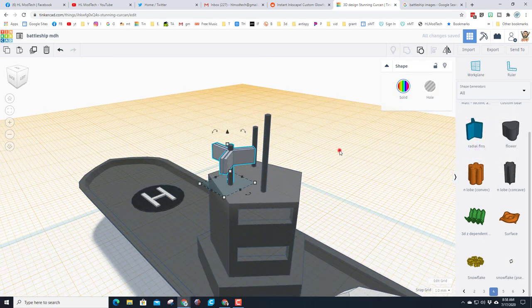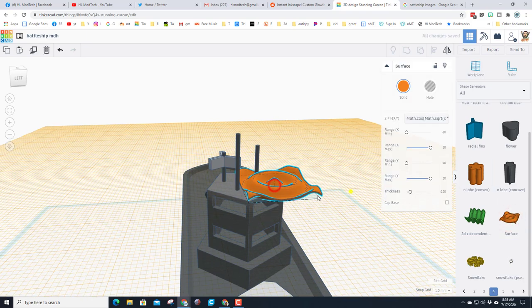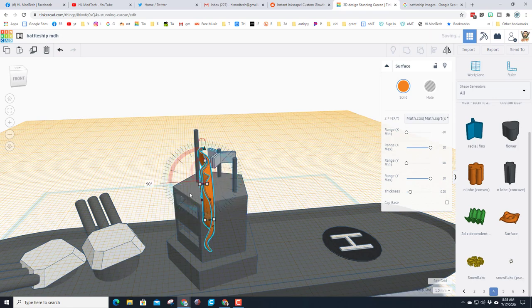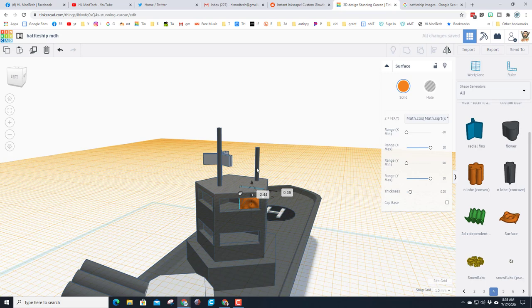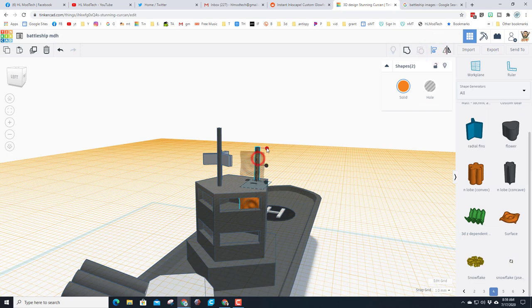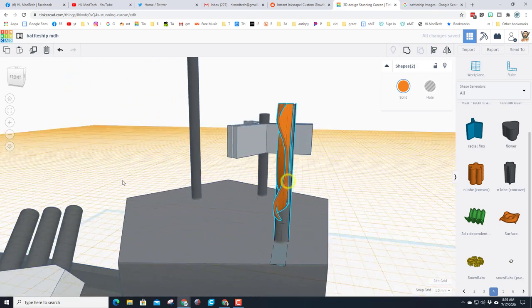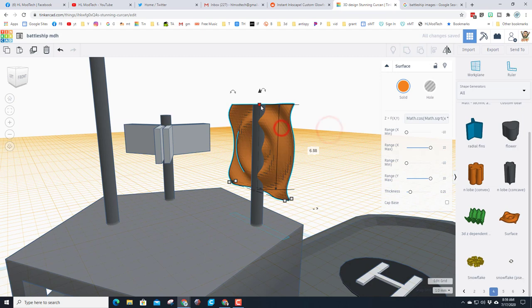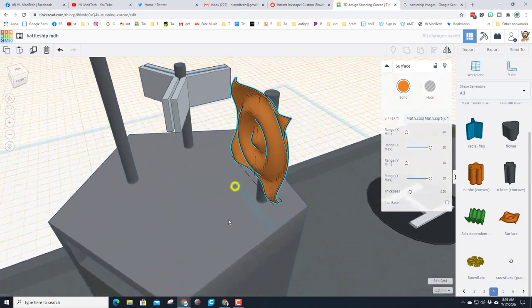Turn on multicolor so it keeps that cool style. On the same page, use the funky Surface shape. Bring it out, stand it up, hold Shift to shrink it to size, and put this one on the tower. Hold Shift, select the tower, do Align, pick the tower, choose top, then zoom in to see better and align to the middle in both directions. I don't know what that sensor does but I like it — nudge it one step forward so it's in front.